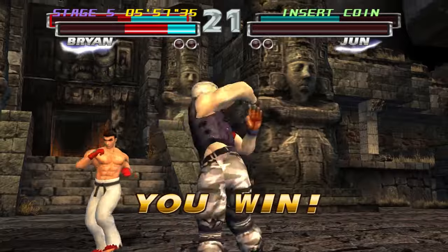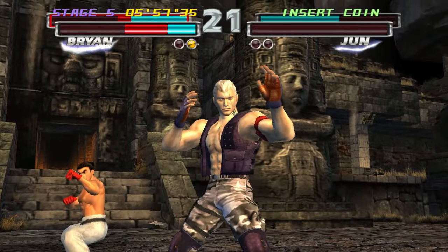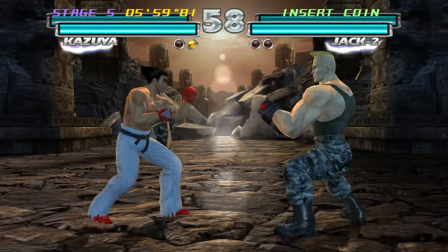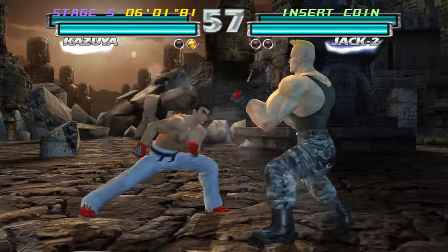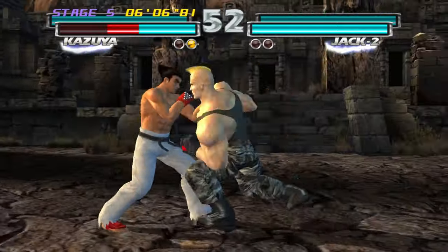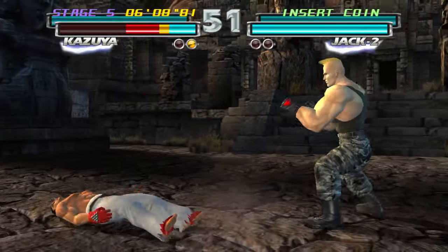Learning the combos of each character is key here — it really turns the tides of the fights. You've just got to keep things simple. Sidestepping is very important.